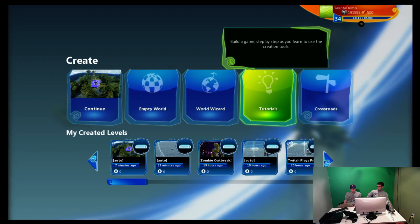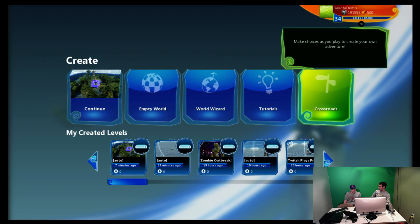You can jump into the tutorials, which allows you to create an adventure while learning all the tools and different aspects of the product, with a step-by-step guide of how to use different pieces of the game. Or you can hop into Crossroads, where it's a fun adventure that allows you to make choices as you play to create your own game.